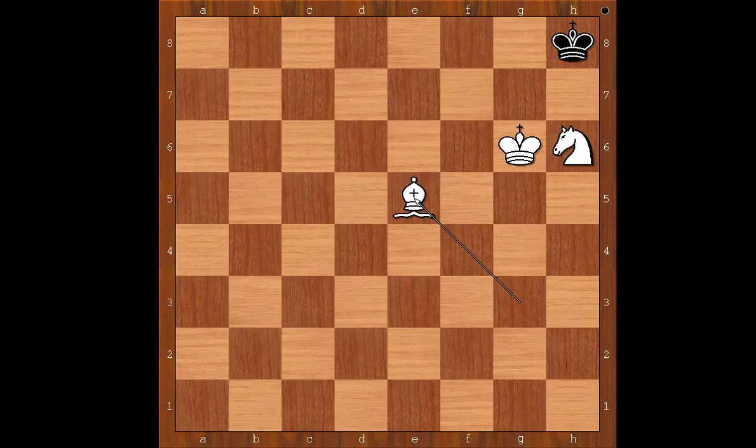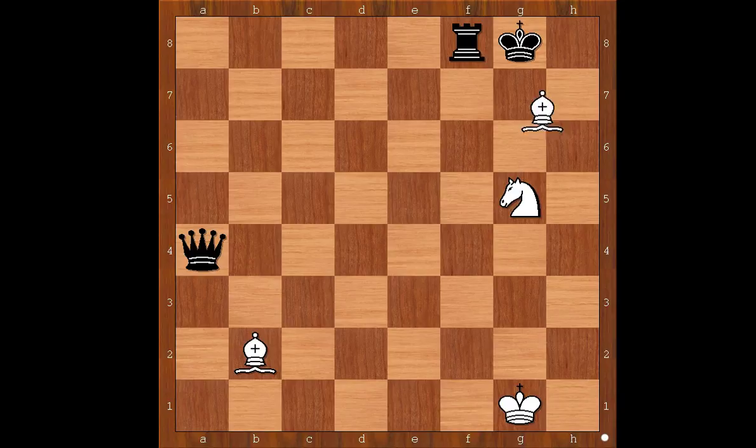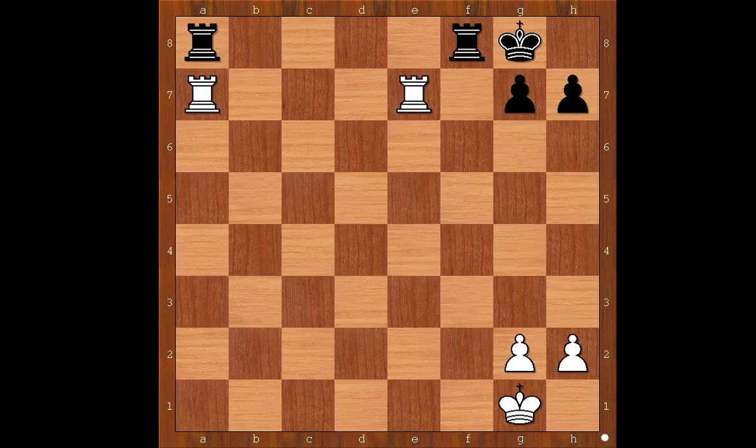Bishop to e5, checkmate. Bishop and Knight checkmate. White to move and to checkmate in one. Bishop to h7, checkmate. Blackburn's checkmate. Blackburn's checkmate is named after Joseph Henry Blackburn. Blind Swine mate. White to move and to checkmate in three.